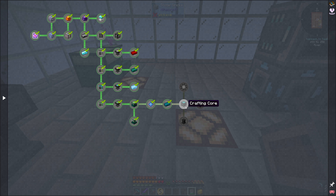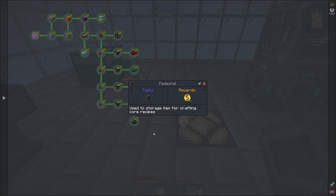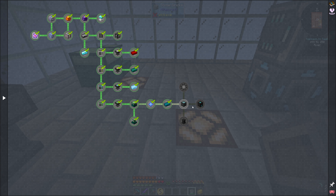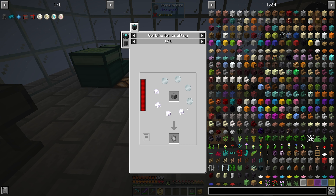Let's read about the crafting core: it requires pedestals placed around it, items can be placed into pedestals in a seven by seven range. Pedestals are used to store items for crafting core recipes.